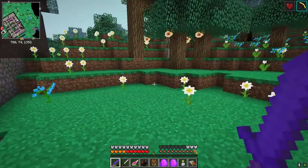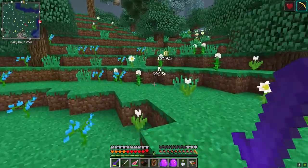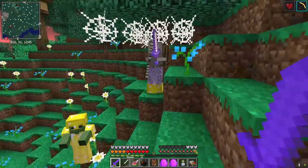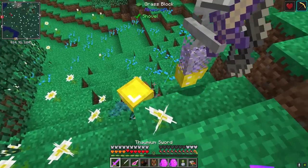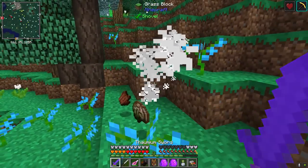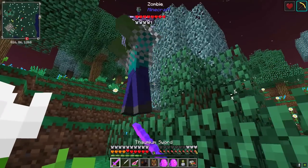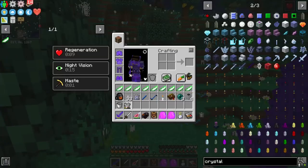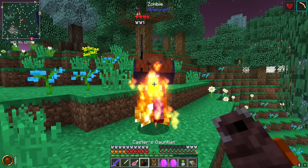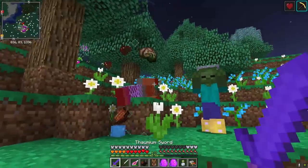Now we're going to go out and kill some mobs. What we're looking for is ectoplasm - usually this is a really common spawn but of course now that I'm looking for it I'm having a hard time finding any. When you kill mobs, small blue things will sometimes come out - that is ectoplasm, and by default the only way to kill them is via some sort of magic source. Having a good fire spell is not necessarily a bad thing - it does decent damage and consumes a little aura from the chunk.